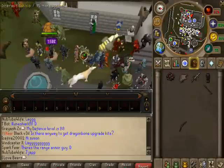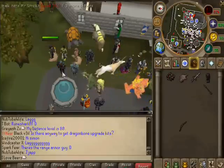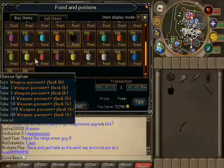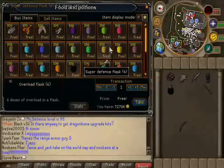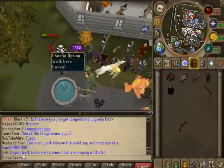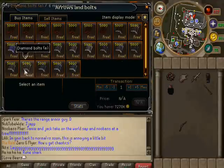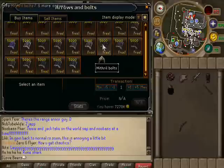Runes - let's see what they got for runes. All the same runes. Food and potions - everything's in flask. I can use overloads, really cool. Weapon poison. Looks like everything's the same. Arrows and bolts - iron, dragon, onyx, diamond, blue ray bolts - they already had those though, pretty sure. Nothing new there.